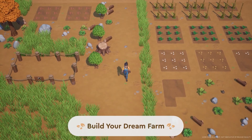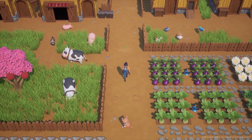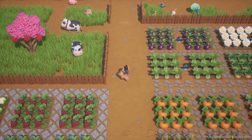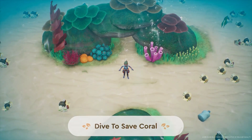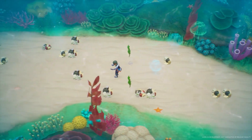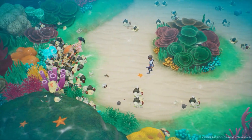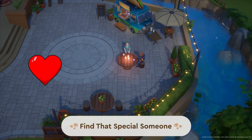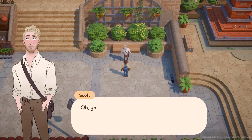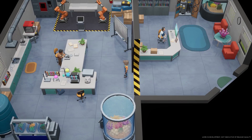Farm animals could be a video all by itself, but I'll briefly go over it. Farm animals provide players with resources that can be processed into artisan goods and sold directly. All farm animals require players to build a farm building to house them, such as a coop or barn, before purchasing the animals. Farm animals can be purchased at the ranch. All animals have hearts just like NPCs, and increasing hearts can be done by petting them and other interactions specific to each animal.